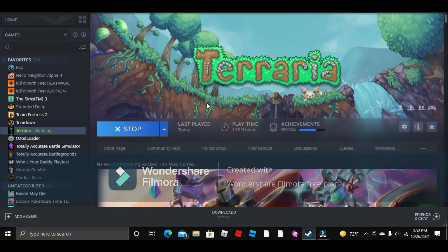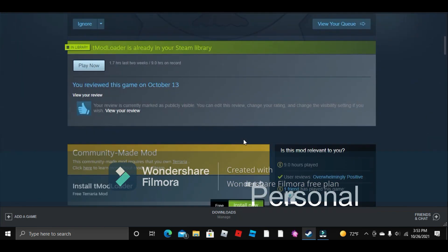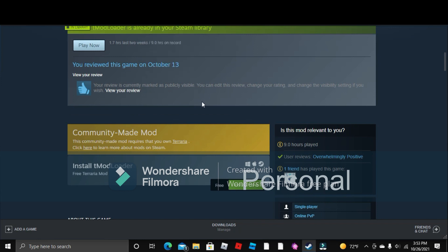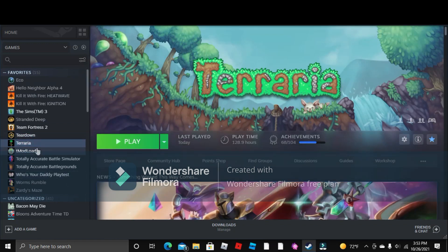And if that still doesn't work, you guys should go under your Steam store and look up tModLoader. Once you have tModLoader, you're going to install that. Once you have tModLoader installed, you should open it and then you should be able to play Terraria.